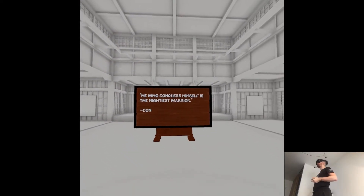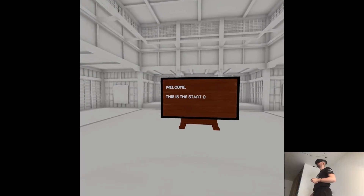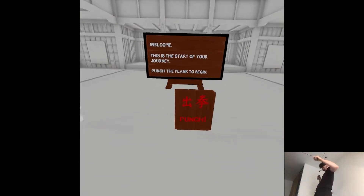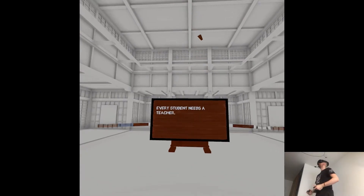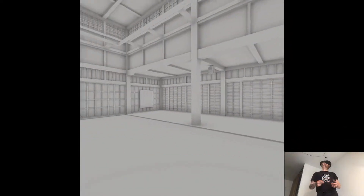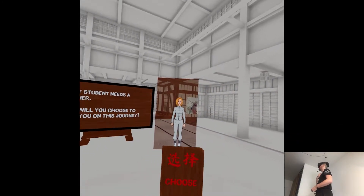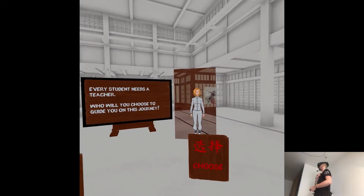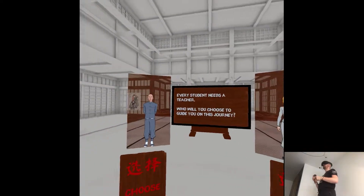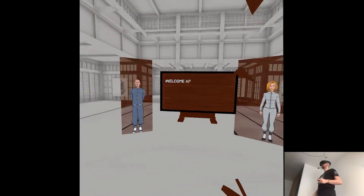"He who conquers himself is the mightiest warrior." Confucius? He really said that? Punch the plank to begin. That's kind of a big discrepancy in the art style — it's like the trailer one. Can I do both? I don't really care, but he's ugly.